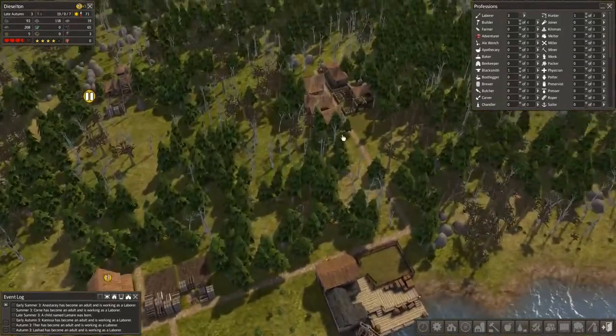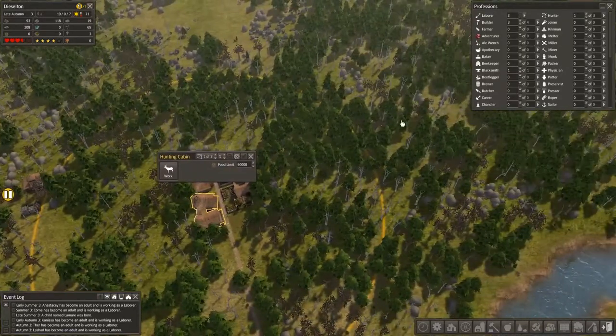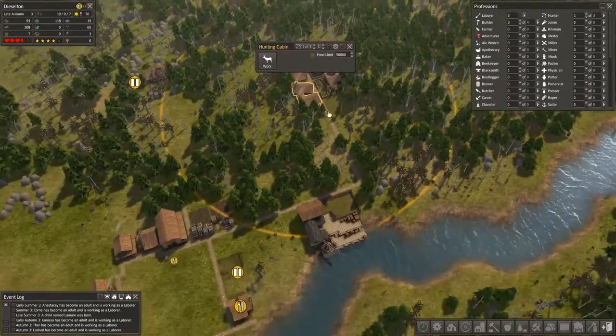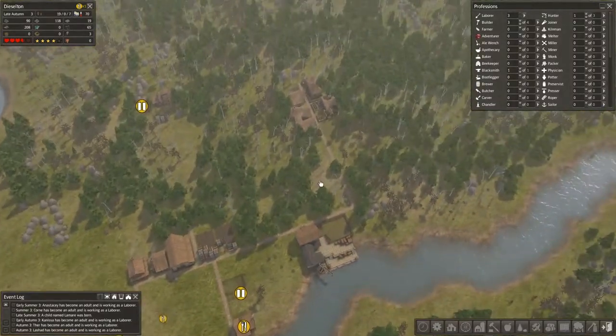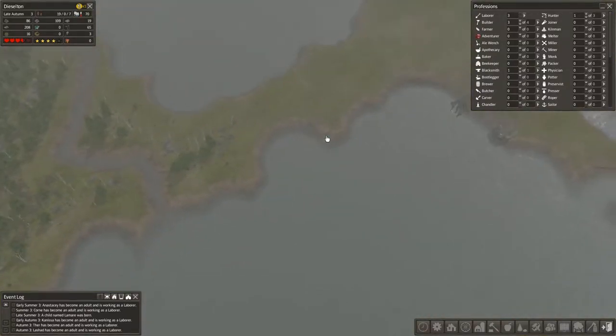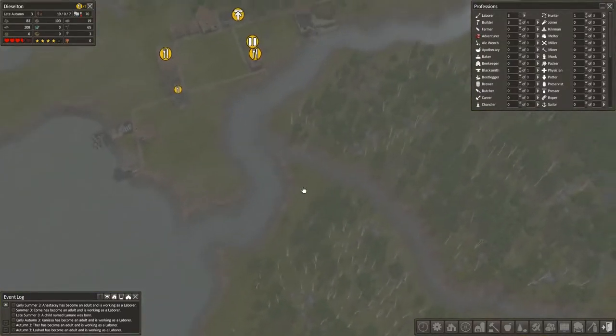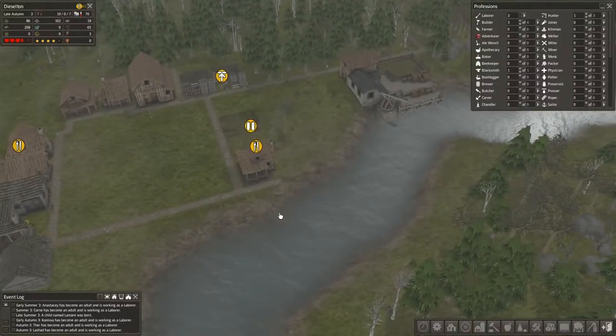I may have built that hunting lodge a little too close to town. Usually when I see someone do a let's play they put a hunting lodge way out by itself. Hopefully that didn't screw me up too bad. We're going to start building towards the peninsula and go across and around, so I think what we should do maybe is...